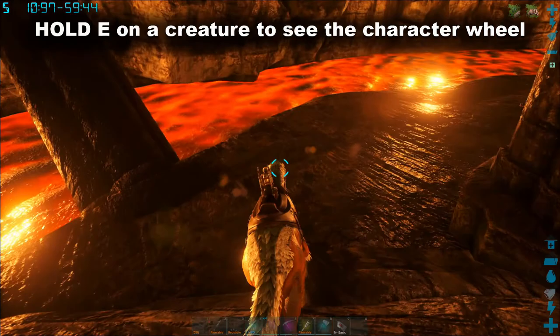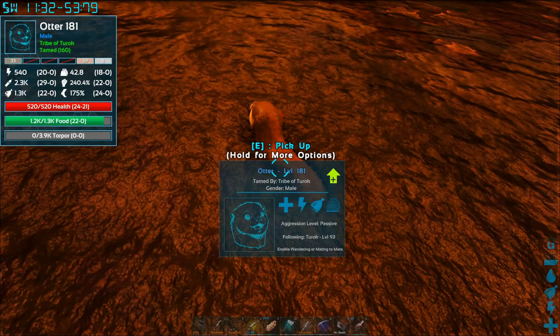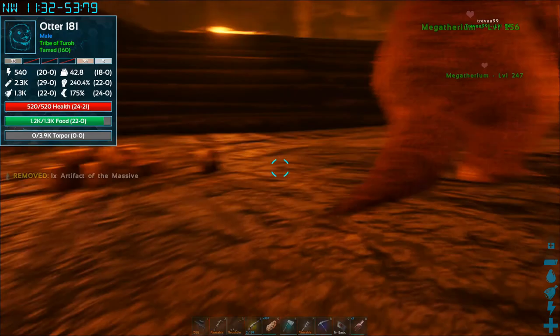Now for some advanced tips. Shoulder tames have various benefits, like being able to knock survivors off their rides or light the way, but the Otter is incredibly useful — it's the only tame that can carry multiple artifacts at once, so stick around an artifact's spawn point and get a bunch on each run. To put it on your shoulder, press E; to take it off, double tap F.